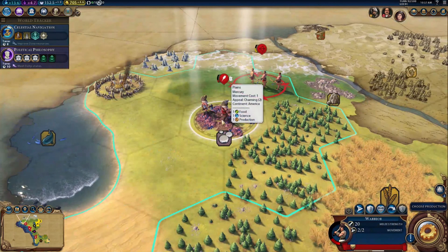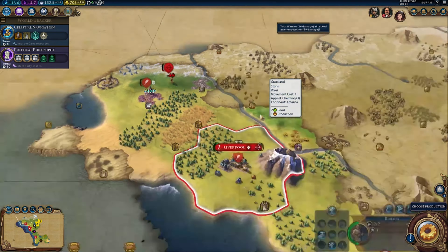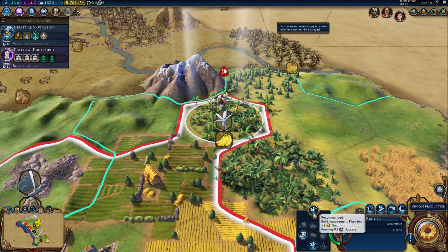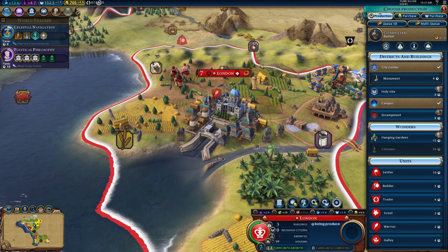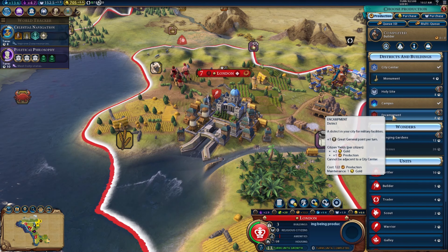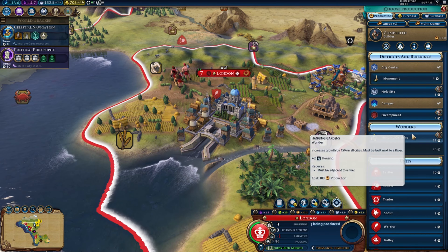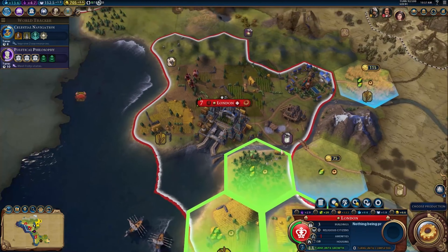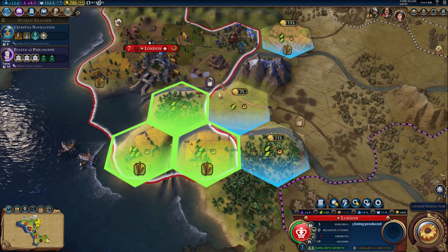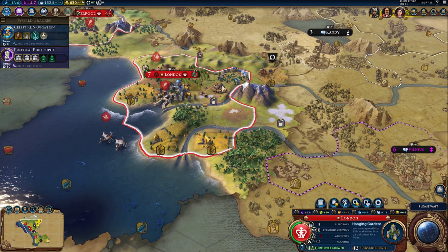I want to get animal husbandry going up there. I'm not going to sacrifice my warriors — I think it's probably the right call. They survived — I'm very surprised at that. London has finished building whatever it was building. I could build an encampment which is obviously very good for military stuff, but I don't really want to do that right now. You know what — let's build the Hanging Gardens. I'm going to spend some money and place it right here, assuming I can be the first one to build it.